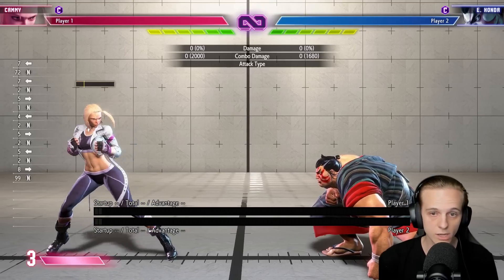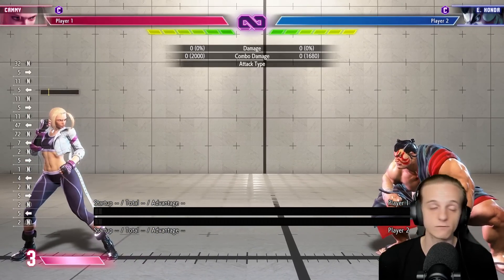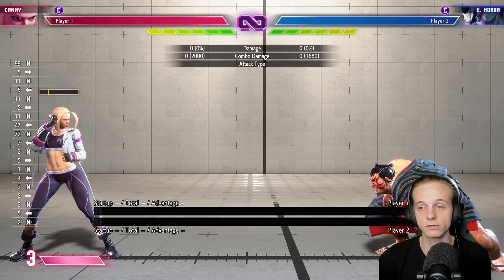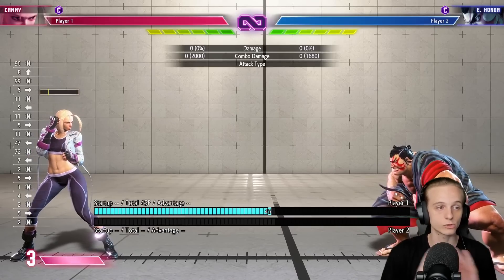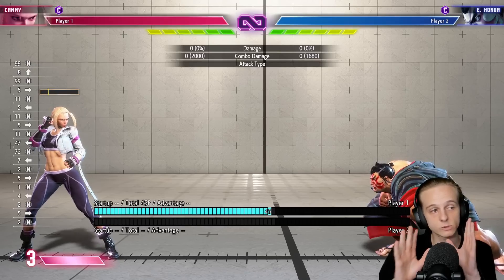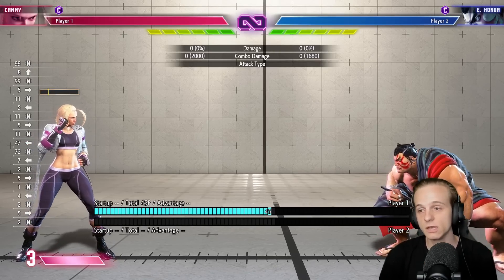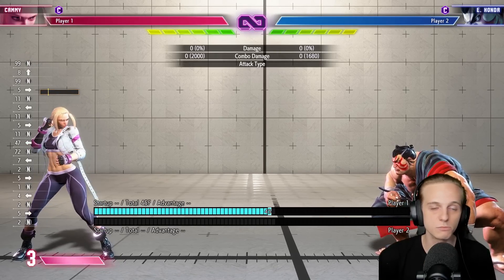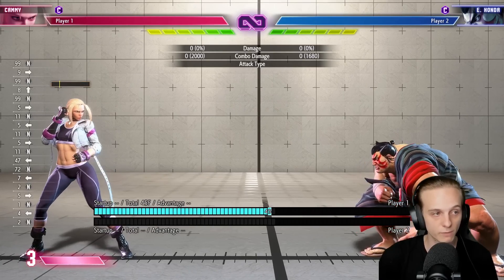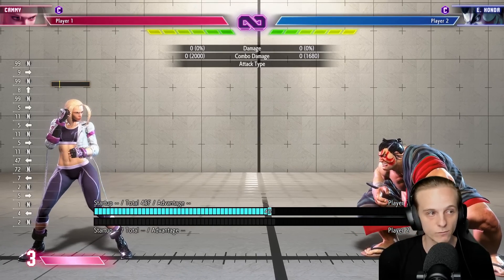Do not position yourself too close. Position yourself further out, because if he does the light version he can't hit you, and you're in a neutral position afterwards. EX version you're never really going to see. Medium version, maybe sometimes in neutral. But mostly what you're going to be looking to perfect parry and train against is the heavy version. Always train against the heavy version.